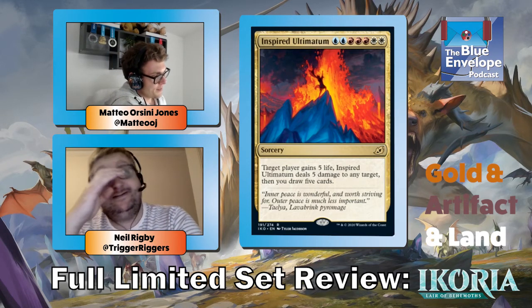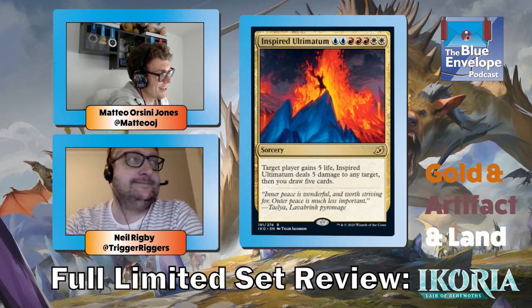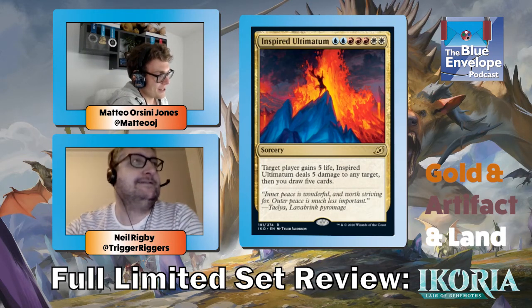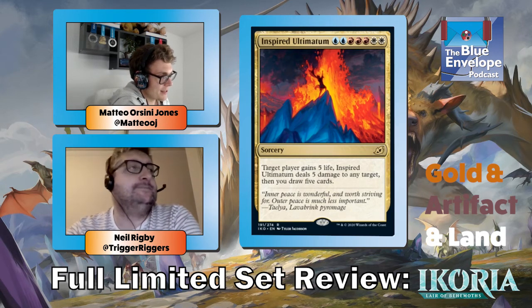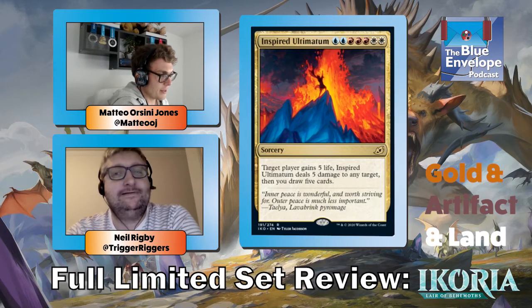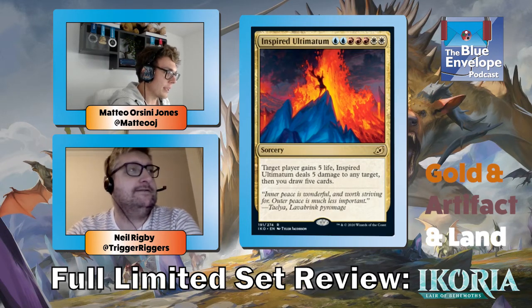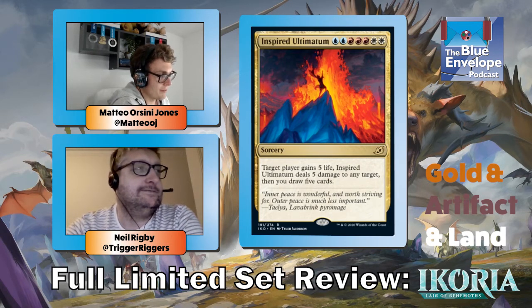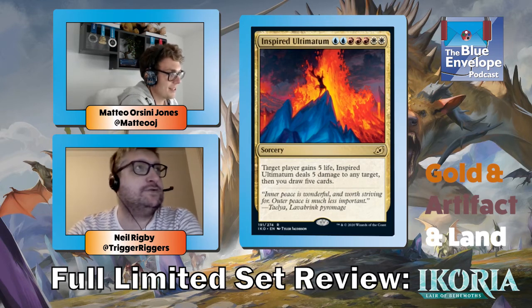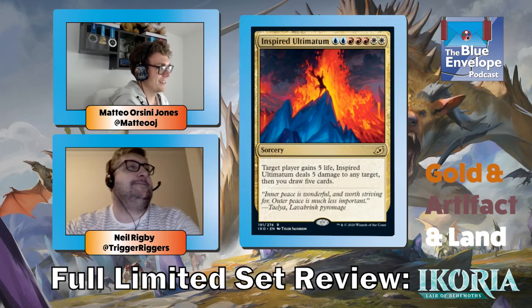The poor man's Cruel Ultimatum — I will happily be this poor man. Like the one before it, if you can get to seven mana and spend the right colors, you're probably going to win. If you've got three Swamps in play as well you can still cast it — as one opponent did in their 53-card deck.